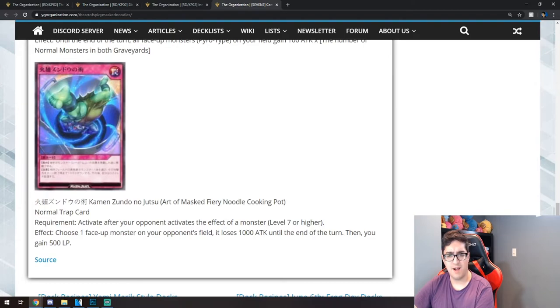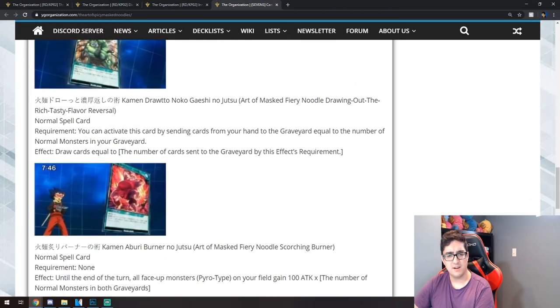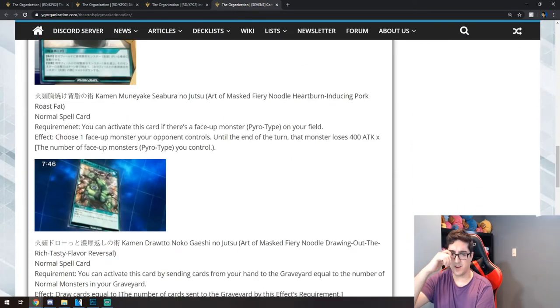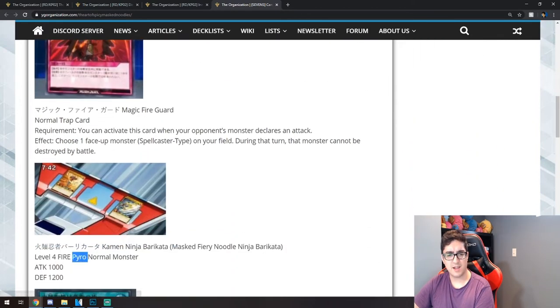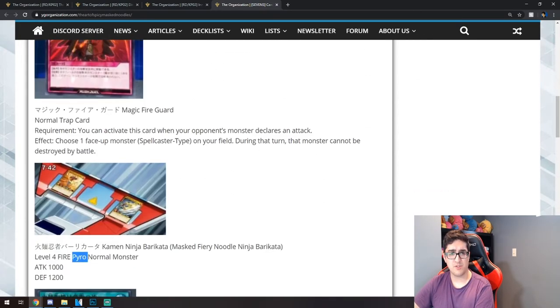This deck doesn't have too many beaters — very low attacking monsters — so they need all these support cards. The last card is Art of Vast Fiery Noodle — Cooking Pot, a normal trap. Requirement: activate after your opponent activates the effect of a level 7 or higher monster. Effect: choose one face-up monster your opponent controls — it loses 1000 attack until the end phase, and you gain 500 life points. This deck seems focused on attack modification. It's one of the first archetype-specific decks we've seen in Rush Duels — very thematic compared to Yuga's mix of random cards.